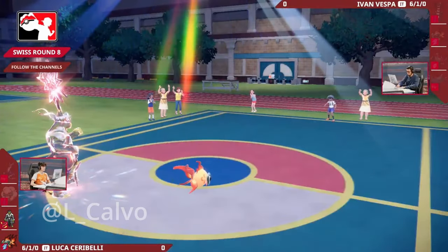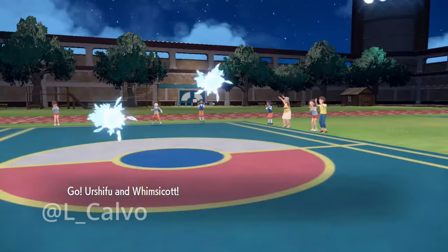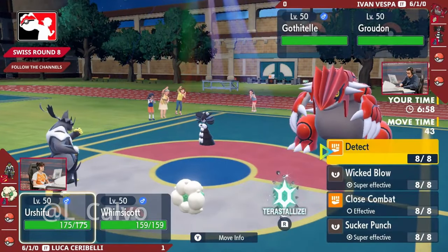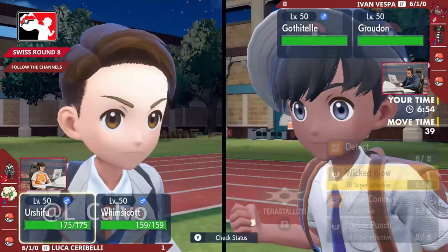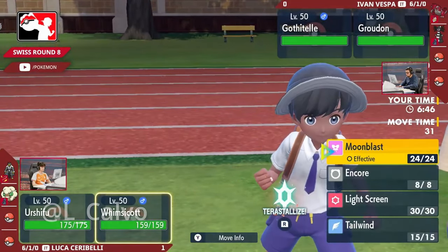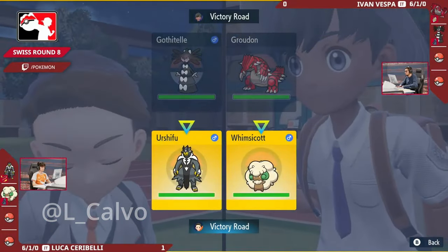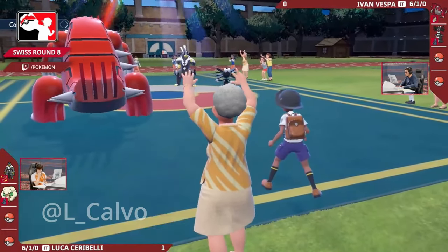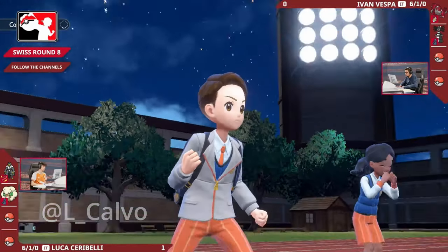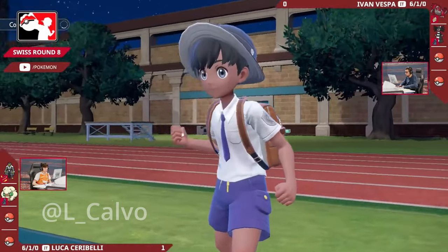Very nicely done by Luca. In the face of a Miraidon and Whimsicott that would be a very reasonable lead - but there is the switch-up from both trainers. Ivan did read Luca's mind and go with the Gothitelle and the Groudon, but it's the Urshifu that led with the Whimsicott rather than the Miraidon for Luca. I really like this adjustment from both trainers. The Urshifu should be coming out knowing Ivan is going to lean heavily toward that Gothitelle. You've got the Wicked Blow - the Gothitelle can't protect, it has Fake Out, so that's something to consider. Trying to get rid of that Gothitelle has to be the top priority - get rid of Shadow Tag, free yourself up to switch again. But at the same time you can't ignore the Groudon with access to Swords Dance.